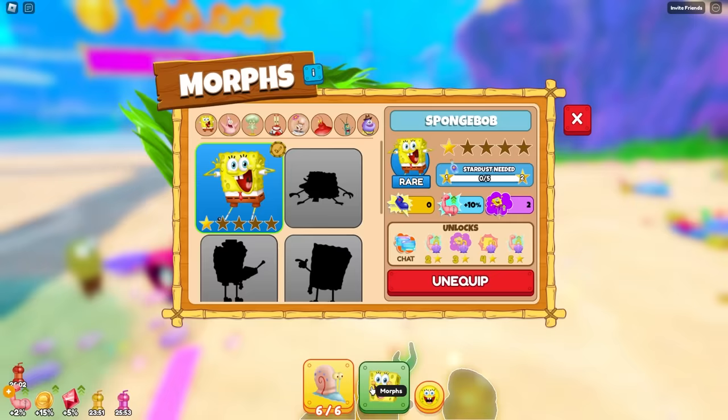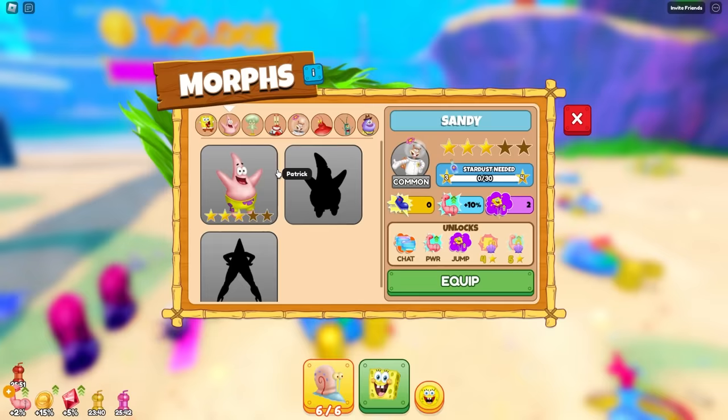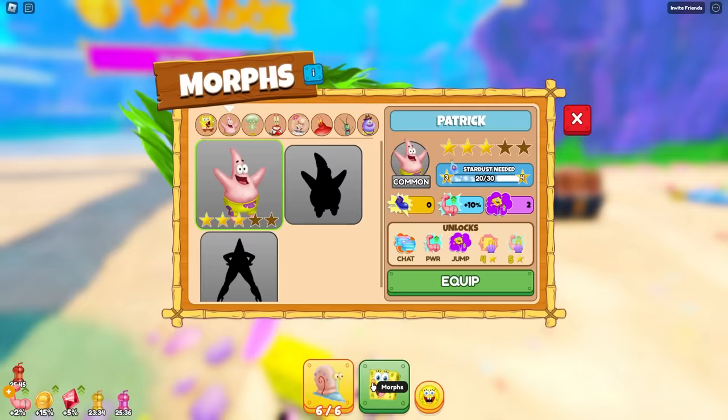Those are actually really rare. Wait, my Patrick's three-star and my Sandy — I think my Sandy might be better. What's better, Patrick or Sandy? Well, click 'equip best' at the bottom left when you open Buddies. Oh no, no, no — it's in a morph. The morphs are really good.